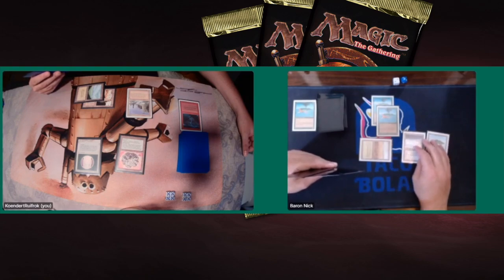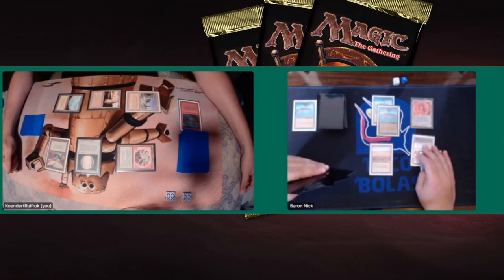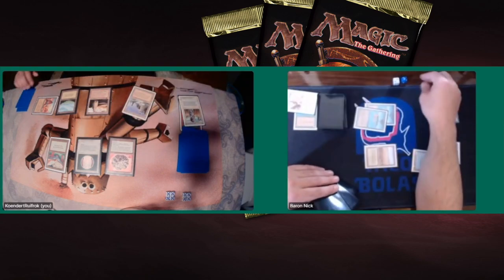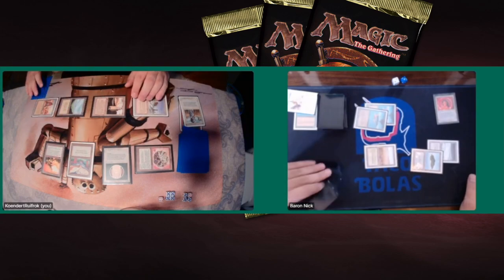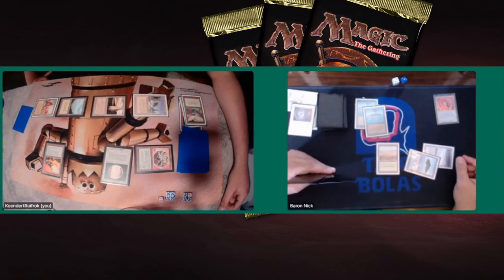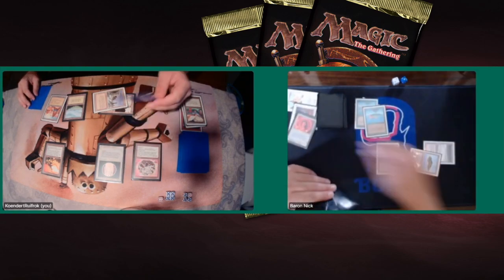A second Bird of Paradise appears — will we see a Serendib Efreet? Baron plays COP Red. Kundert doesn't mind much since he's using direct damage on creatures anyway. Kundert plays a Jayemdae Tome but is missing a land drop. Serra Angel hits the board. Kundert knows Baron is playing creature-heavy so he can focus on removing all of Baron's creatures. Tapping four mana, Kundert plays the Rocket Launcher — he can potentially use it to kill both Birds of Paradise. Then a Disenchant on the Jayemdae Tome from Baron, and Kundert follows with a Disenchant on COP Red.